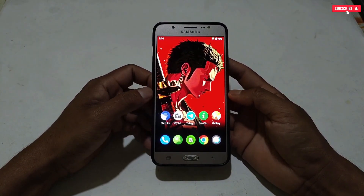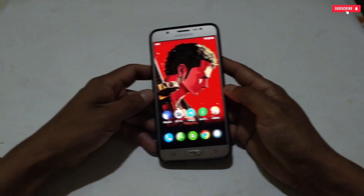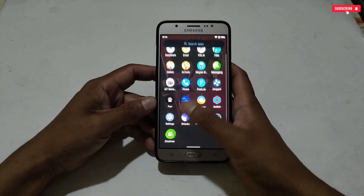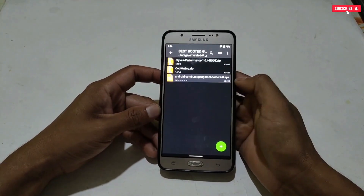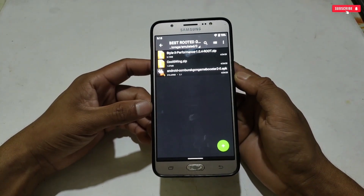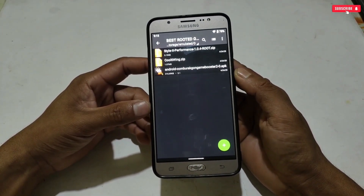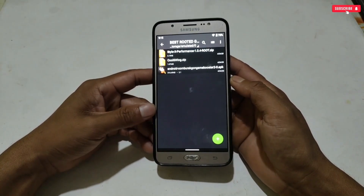All links are provided — simply download and follow my steps to apply all the files properly. Please watch the full video to avoid any mistakes. First, download the files from the given link named 'best root gaming files.' After downloading, extract the file. You will get three files: Style X Performance Magisk module, CoolWing Magisk module, and the Game Booster app.